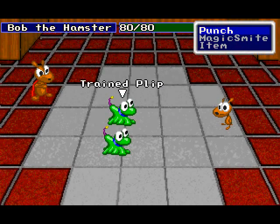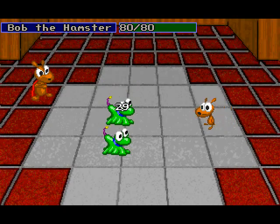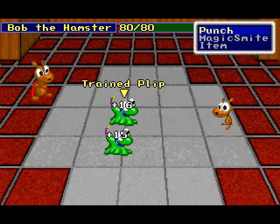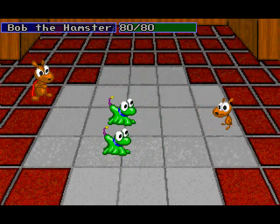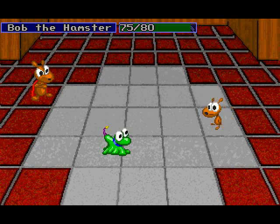These Plips are the Goombas of the game. They're weak, and they generally don't have any special abilities. However, these ones are capable of healing themselves, especially when they don't actually need it. The artificial intelligence in this game is random, literally. So we're just going to attack them. He's used up both of his healing attacks, so this isn't very difficult at all.